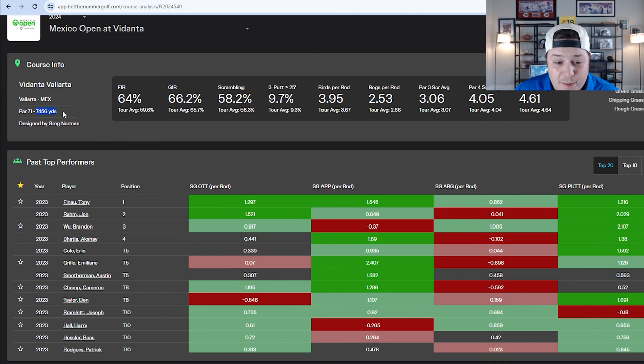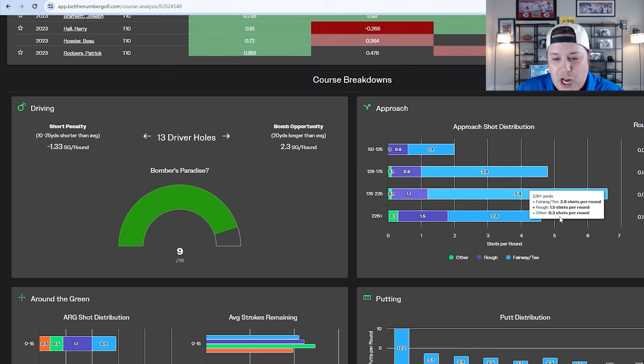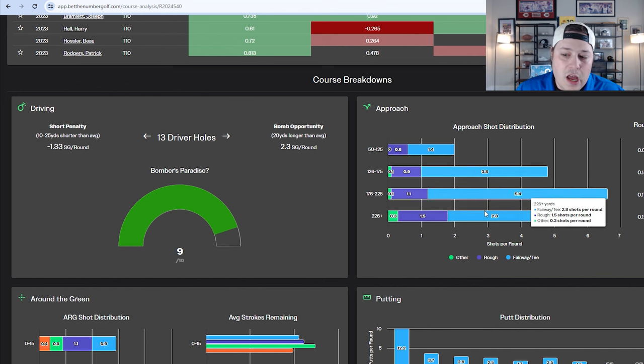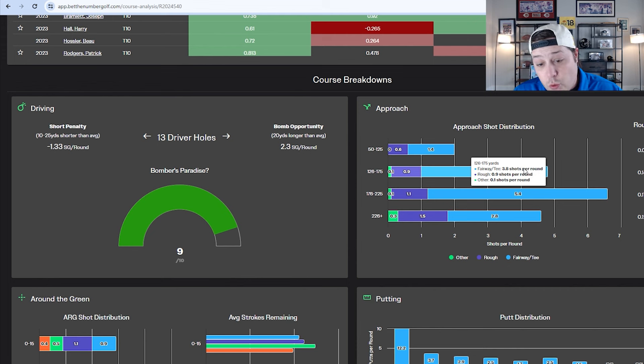The relatively high fairway percentage but low green regulation percentage at a resort style course shows how long it is — it's a 7,500 yard golf course. Looking at the approach shot distribution, a lot of iron shots are coming from 150 yards and beyond, with a much higher than usual proportion from 175 to 225 yards — almost double what you'd typically see on tour. In general, you're going to have more long iron shots at Vidanta Vallarta.